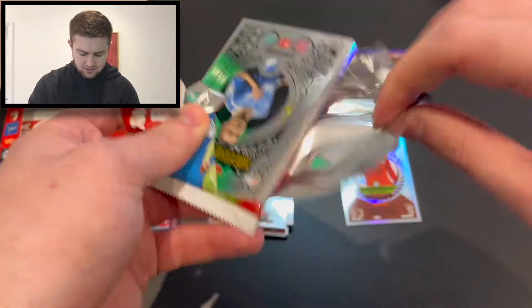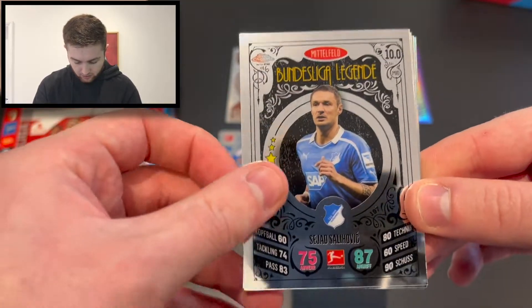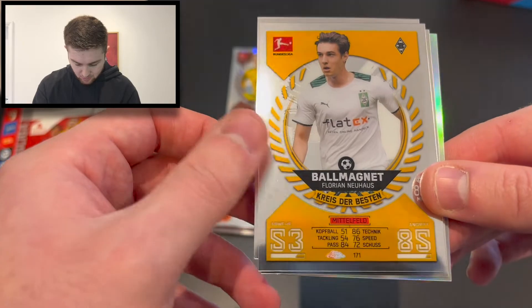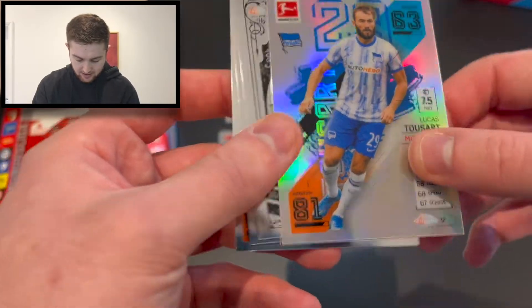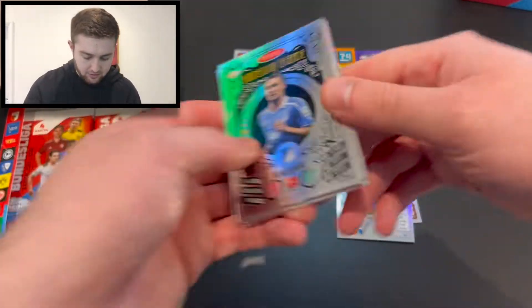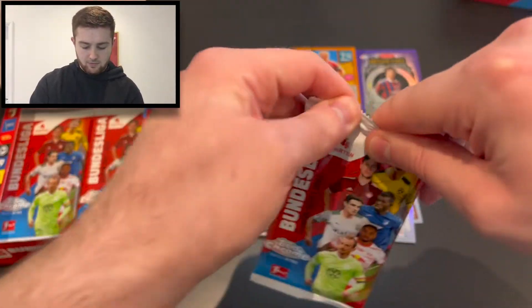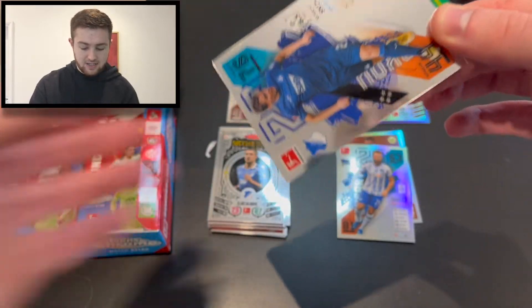Let's get into the next pack. We've got a legend in here — it's Sally Hillovich of Hoffenheim. Then that's Krista Besten Ball Magnet Nkunku. We've got Alessandro Schophoff, and a refractor there in Lucas Toussaint of Hertha Berlin. The good luck was going to have to come to an end at some point, but five packs in we've got some kind of hit in every one.